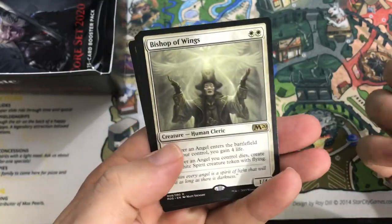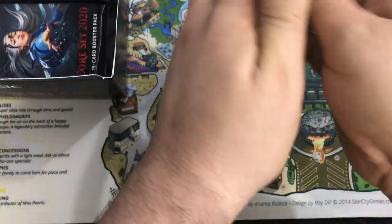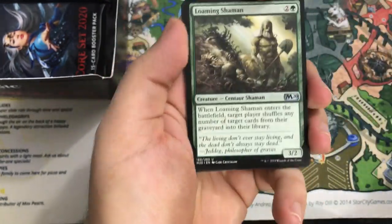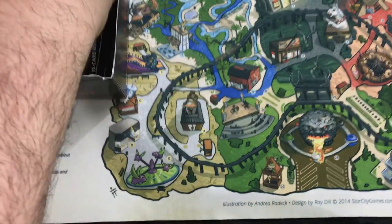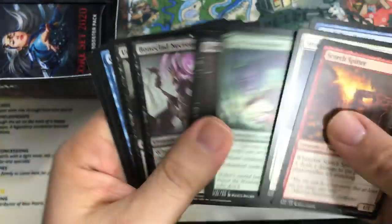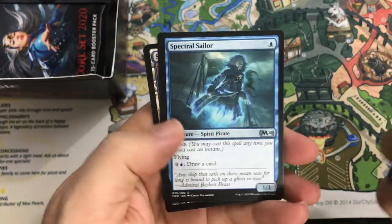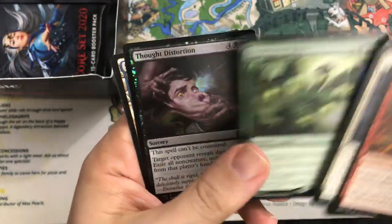Rapacious Dragon. Overcome. Devout Decree — seen a little play. Bishop of Wings. We've hit kind of a drought now — we've only seen one Mythic so far, just Mu Yangling. Loaming Shaman. Diviner's Lockbox. Vengeful Warchief. And our rare is Chandra's Regulator. Something big is coming — I can feel it. Captivating Gyre. Herald of the Sun. Another Spectral Sailor. And Voracious Hydra — to go along with our other Hydra. Thought Distortion's a foil.